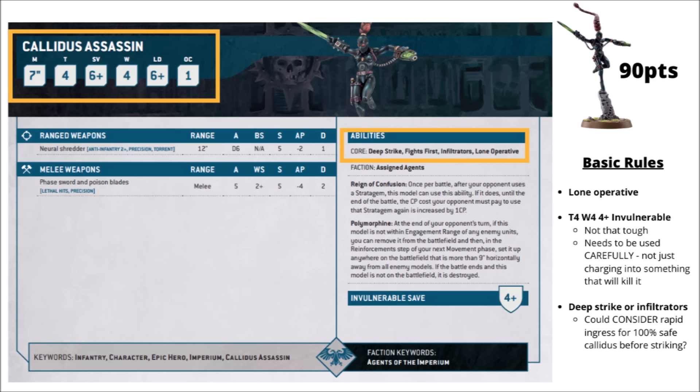Lone Operatives are just generally handy to have in 10th edition — very nice to have units out in the open that can't be reached by your opponent if they can't move close enough. That can be helpful for primary objectives as well as secondaries. The Calidus gets lots of flexibility with deployment: you can either infiltrate her far forward onto the board or deep strike, both of which can be handy for secondaries. She doesn't necessarily have to choose all the time either, due to Polymorphine.